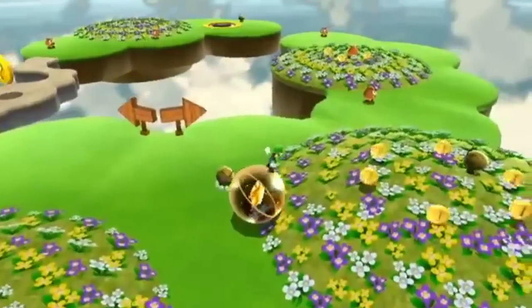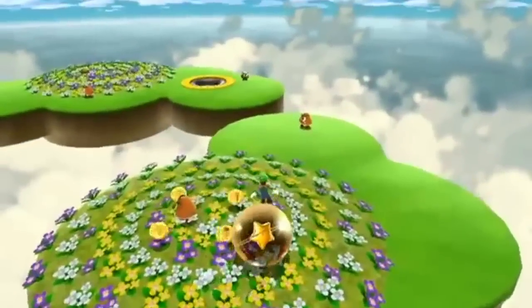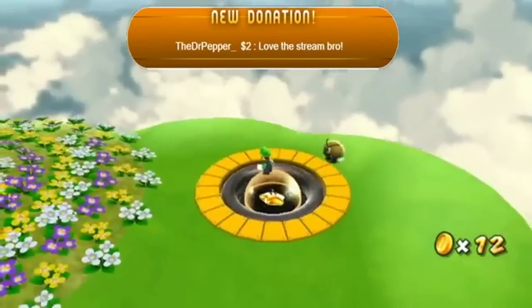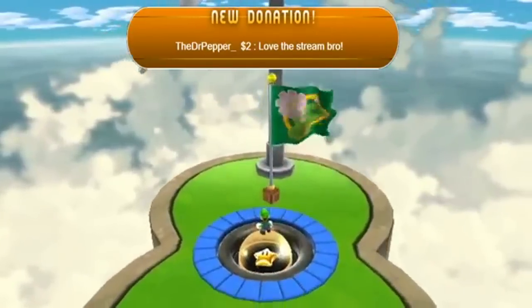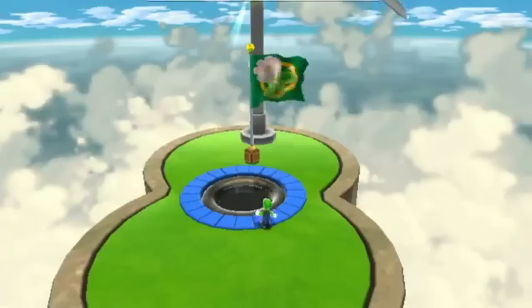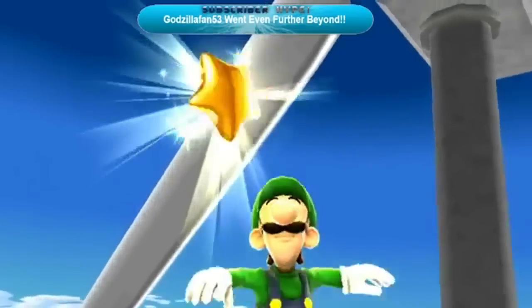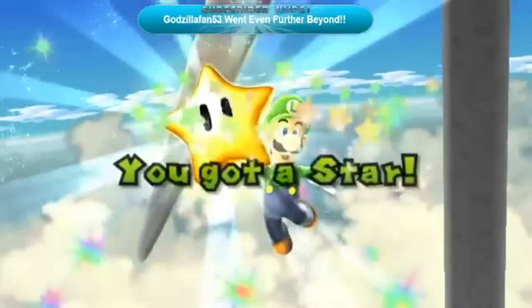There's the fast way and the slow way. My god, I am not going that way to the left — also these are hills you're gonna deal with. The Dr. Pepper drop, $2 donation — love the streams bro. Thank you for the donation buddy, tip of the Dr. Pepper can to you my good sir. Power star achieved, and that power star was for you Godzilla Fan 53 — thank you for going even further beyond, tip of the coke can to you as well.